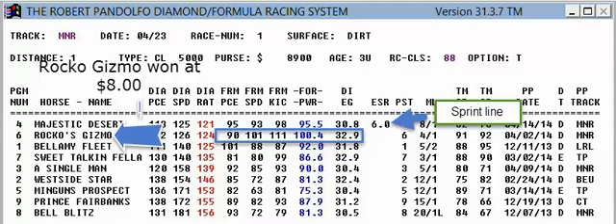Hi, this is Bob Pandolfo and I'm going to go over a card from Mountaineer from April 23rd. I've been meaning to do this for a few months now. I thought this was a good card to show how to interpret the Diamond System printouts. I'm using option T, which gives you one rating for each horse, and this is the Trackmaster version.